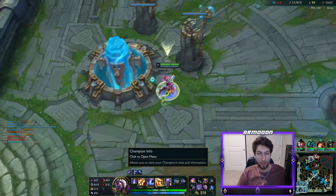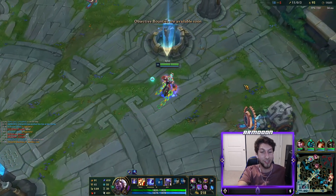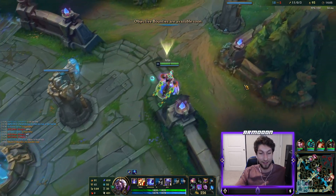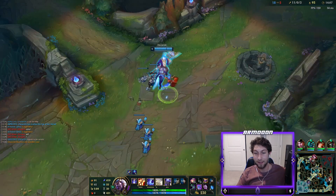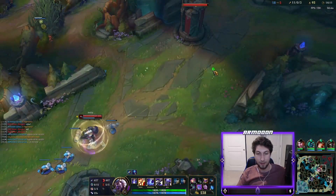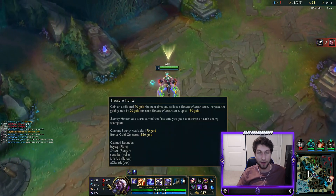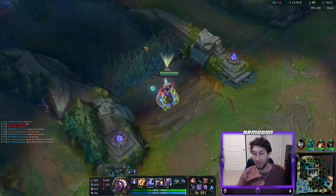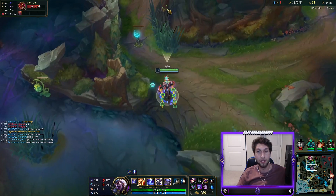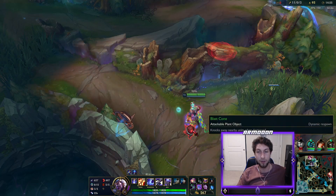Let's recap. It's 14 minutes and I have 419 AP at 14 minutes. Not bad. So far we've gotten 563 bonus gold from First Strike and 550 bonus gold from Treasure Hunter — that's almost 1,200 gold, which is equivalent to 5 extra kills just from runes alone. Good idea, Riot.